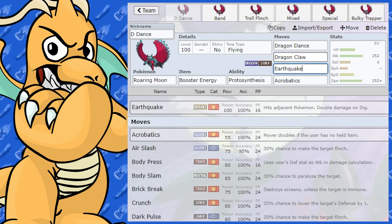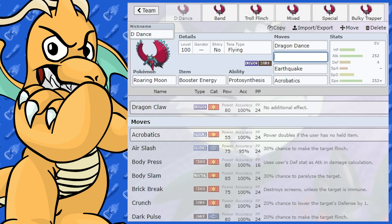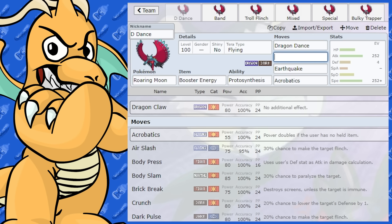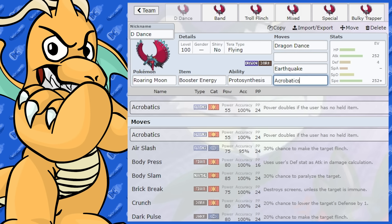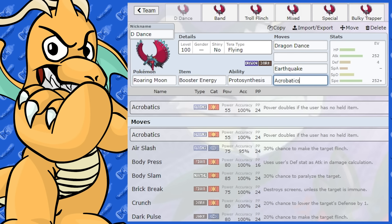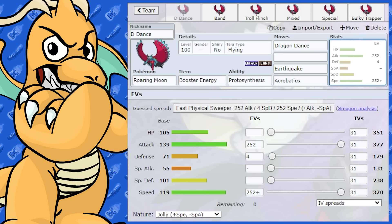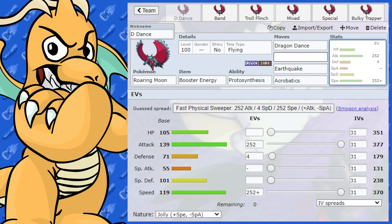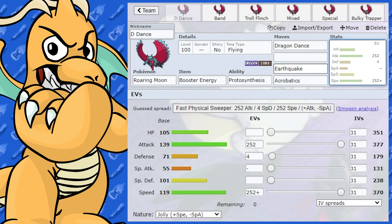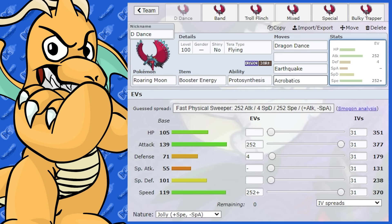You could do Dragon Claw or Crunch — just pick your coverage move. Dragon Claw isn't going to be used as much as you think, especially if you go Tera Flying. That's going to be the best sort of set. The Dragon Dance one is going to work really, really nicely across any sort of team you're doing, whether it's going to be singles, doubles, etc.